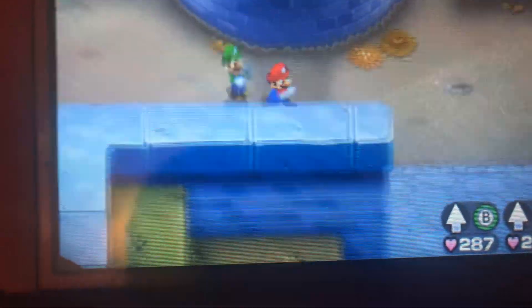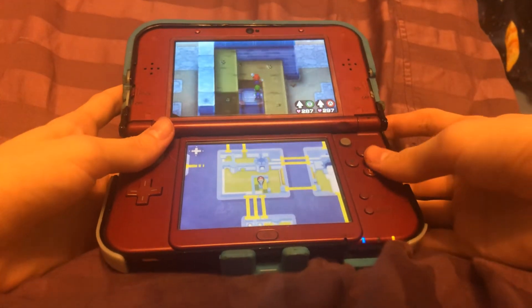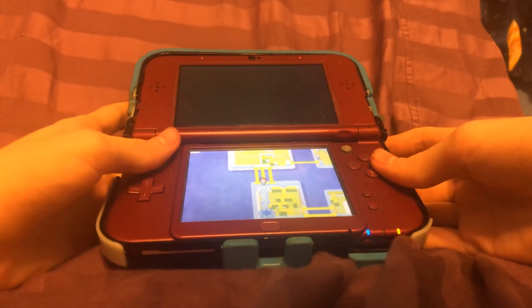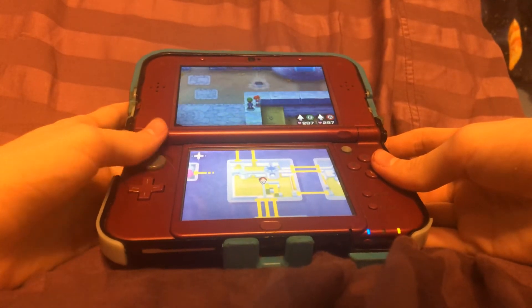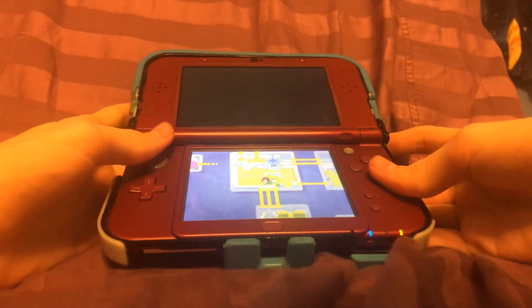Here's what you do to do this weird glitch. You move over like this, then walk along the seam, and then you're behind the loading zone. You can even jump over it, sort of.